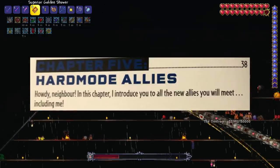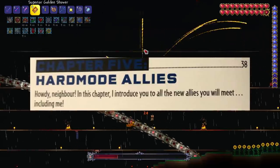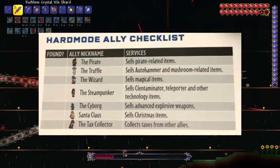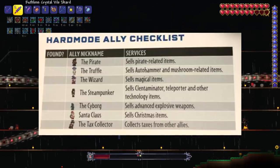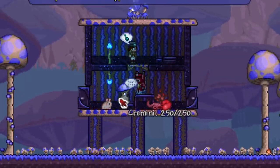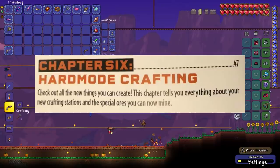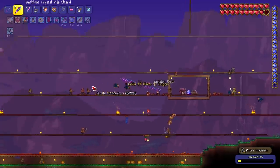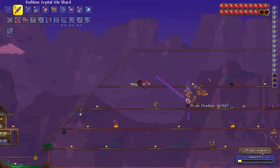Chapter 5 is a very simple chapter that just talks about the NPCs we can find in hard mode. It does have a checklist but we can't do it all at once without killing more bosses and completing some events — I'll get the NPCs available right now though. Chapter 6 is about hard mode crafting stations, another chapter we don't have to worry too much about. I will also take on the pirate invasion at this point.